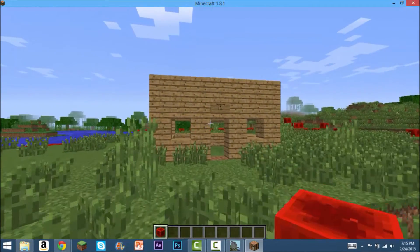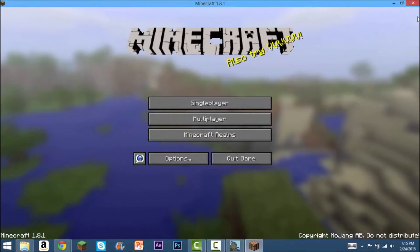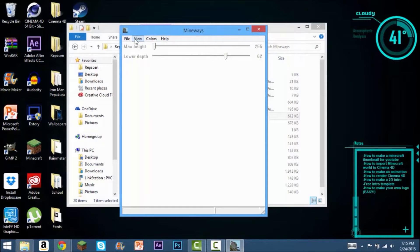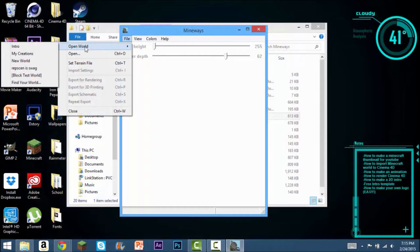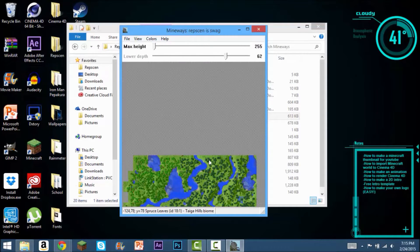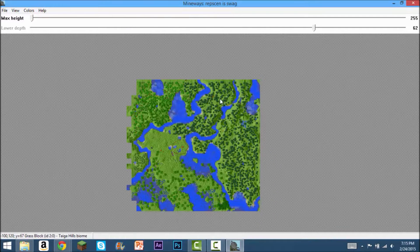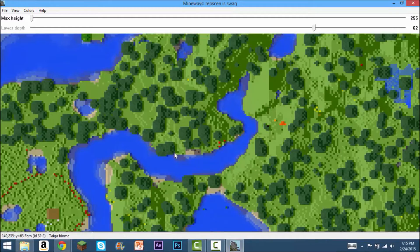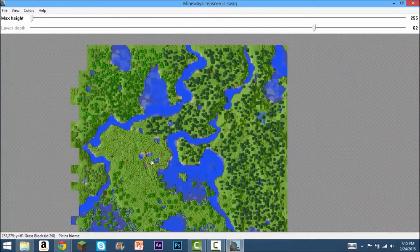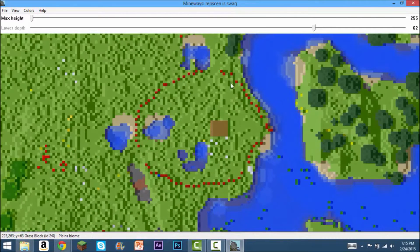What you're gonna do is close out of Minecraft, then in Mineways go to File > Open World. You can make this bigger so it's easier to see. Right now — there's my house. There it is. As you can see, that is my house, and it's got the redstone around it so it's easy to see.